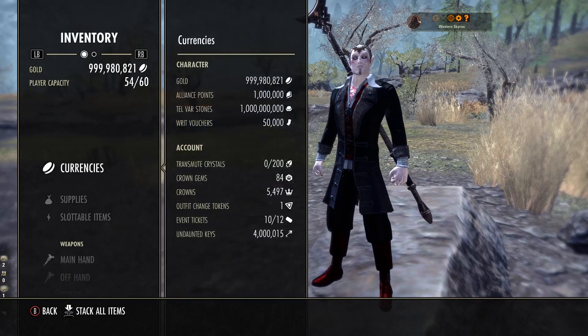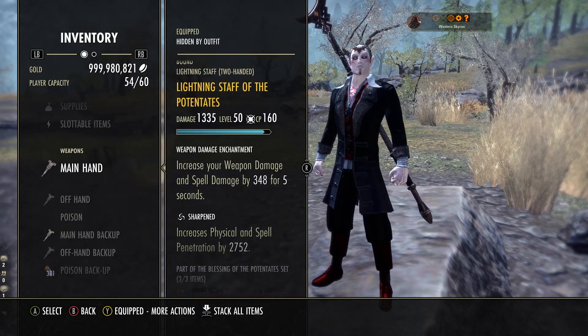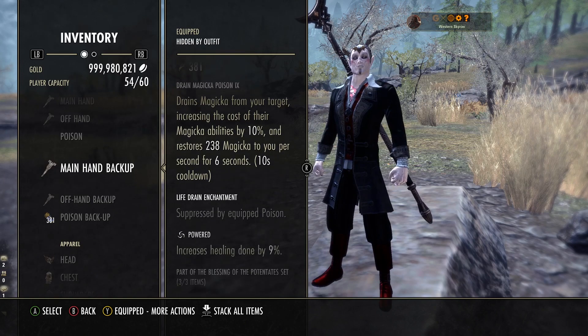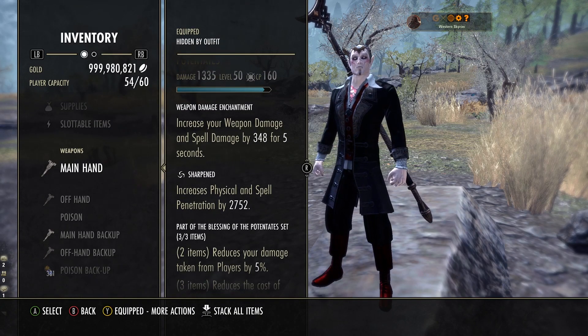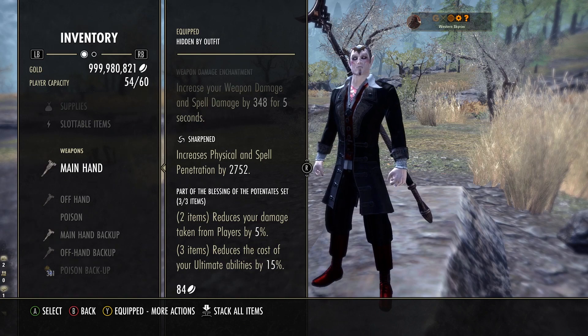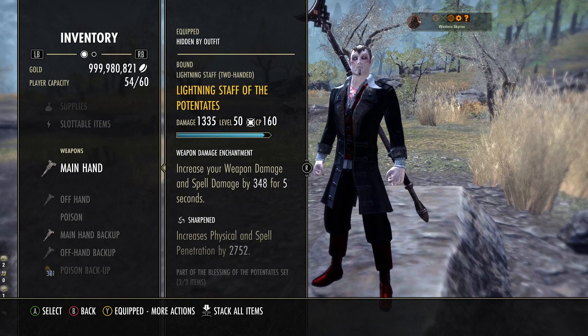Now we're getting into the gear, and this is going to start making a lot more sense. We are using Potentates on the front and back bar — two-hander weapons, one lightning staff and one Resto. The Resto is for the back bar skills, and you want it Empowered so you can heal more, with a magic drain poison. On the front bar, you want increased weapon and spell damage, and you want it Sharpened for as much penetration as possible. The set itself is a three-piece bonus: 5% reduction to damage taken from players, which is huge, and 15% reduction to your ultimate ability costs.